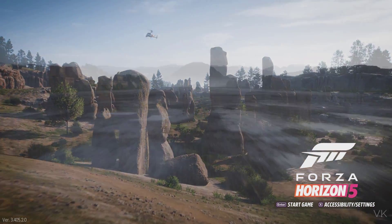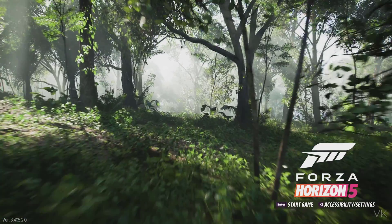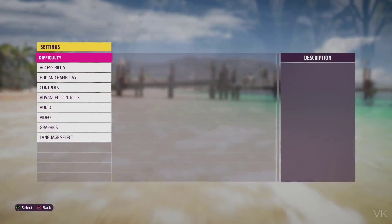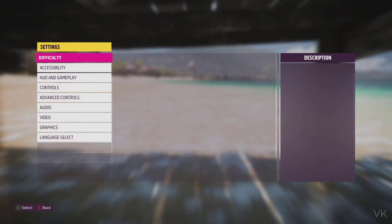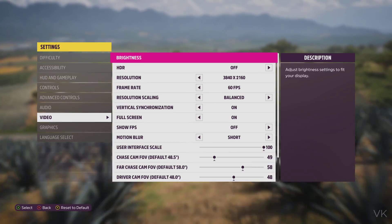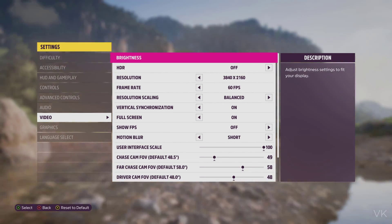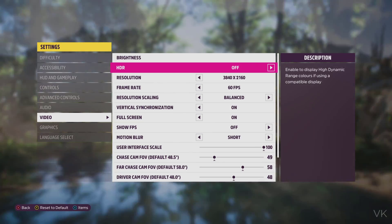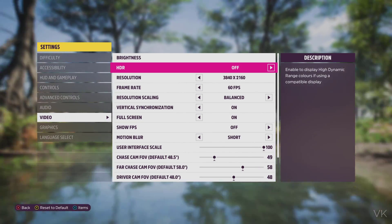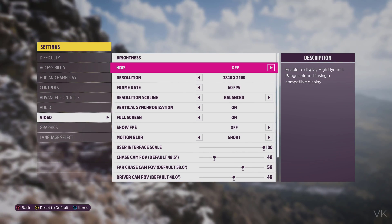Once it's started, you can go to accessibility or settings by pressing the X button. It will navigate directly to settings. Go to Video. You can see now that HDR is enabled — the HDR on and off options are enabled to display high dynamic range color, using a compatible display. I'm going to enable it.